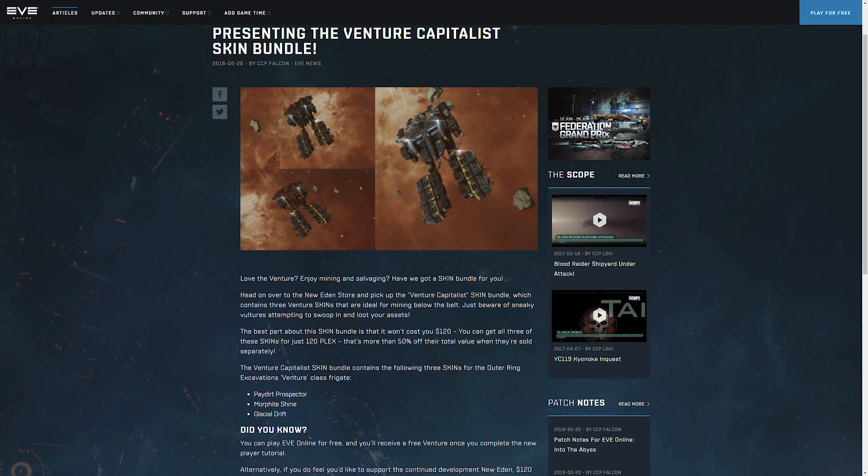The EVE newsletter reads: "Love the Venture? Enjoy mining and salvaging? Have we got a skin bundle for you? Head over to the New Eden store and pick up the Venture Capitalist Skin Bundle, which contains three Venture skins that are ideal for mining below the belt. Just beware of the sneaky vultures attempting to swoop in and loot your assets. The best part of this skin bundle is that it won't cost you $120 — you can get all three skins for just $120. That's more than 50% off their total value when sold separately."